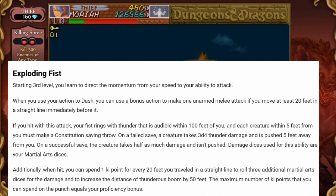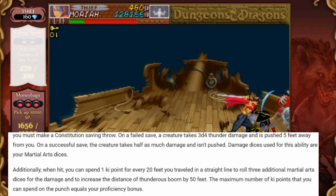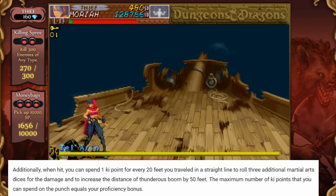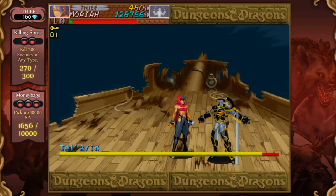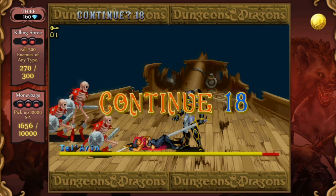But it gets so much better. Additionally, when hit, you can spend 1 keypoint for every 20 feet you traveled in a straight line to throw 3 additional martial arts dice for the damage and to increase the distance of the thunderous boom by 50 feet. The maximum number of keypoints you can spend on the punch equals your proficiency bonus. You can really lay the smackdown on an enemy with the right setup. You dash 40 feet and spend a couple of keypoints at level 3, and all of a sudden instead of doing 3d4 to every enemy within 5 feet of you, you're now doing 9d4. Yeah, suck on that wizard.